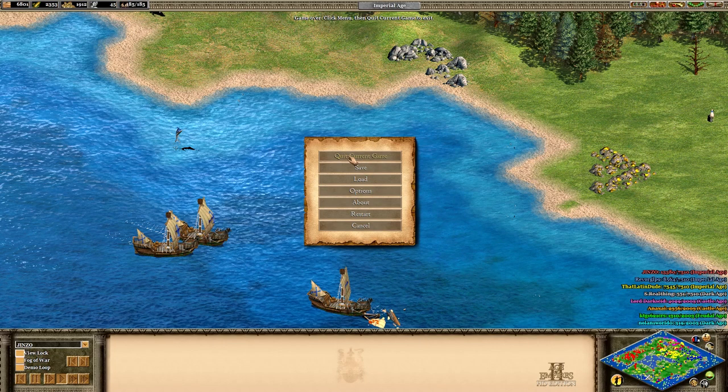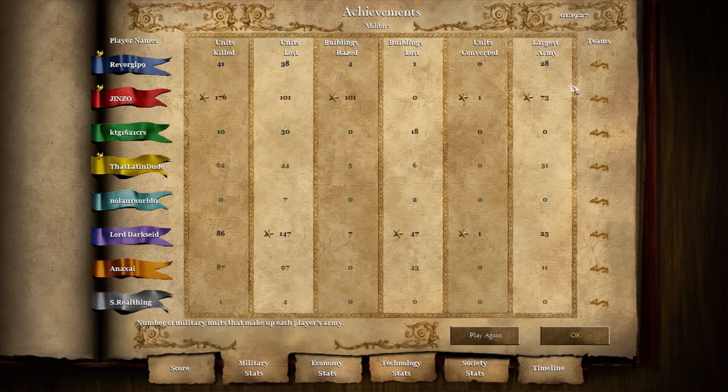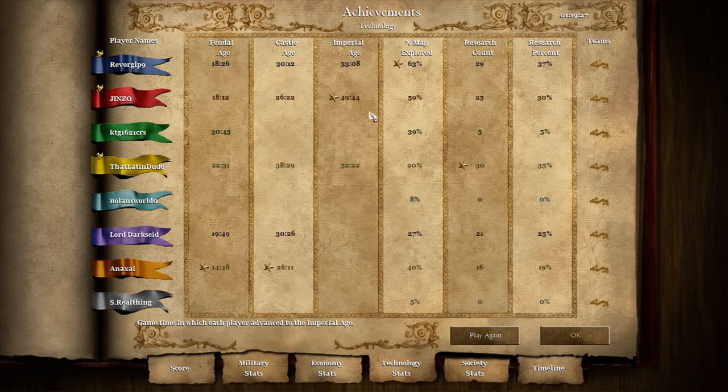Let's look at those stats — that's what we're all here for. This was a long game but a good game. Jinzo dominated his battle with the Franks — it was up and down, but that made him a much stronger player. Coming in second was Revorg, especially with that navy and the finishing blow. Third place just because I survived, though it was tough with the Mayans. Jinzo had 73 kills, fighting from the beginning. The Franks were killing it — first to Feudal, first to Castle. Jinzo was first to Imperial. That was a really, really good game. Hope you all enjoyed this. Thank you for watching and I'll see you on the battlefield.